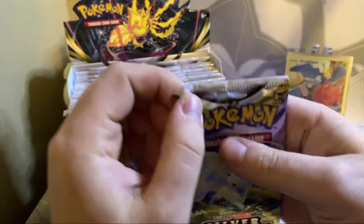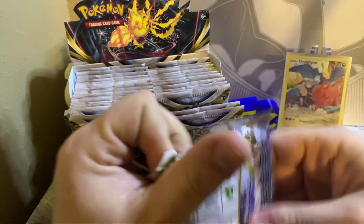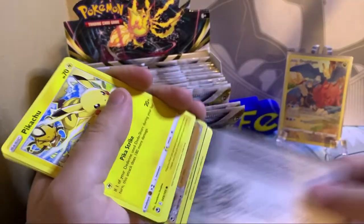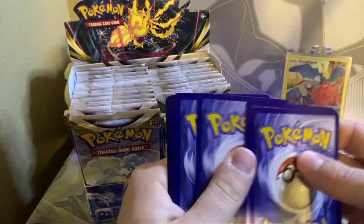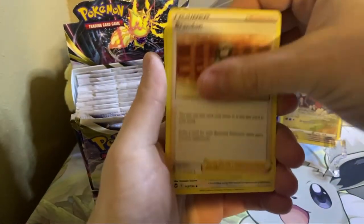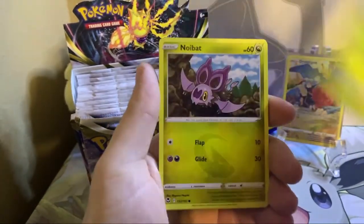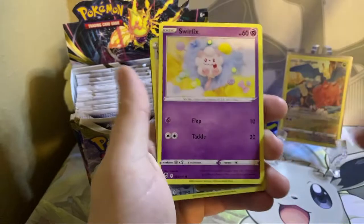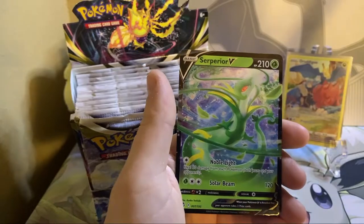Hopefully we can pull a Rayquaza character card — that would be pretty swell. Everyone loves a good Ray Ray. Water Energy, Brandon, Altaria, Lance, Pikachu, Noibat, Togedomaru, Sandile, Swirlix, Wallace — into our first V card. We got the Serperior V.